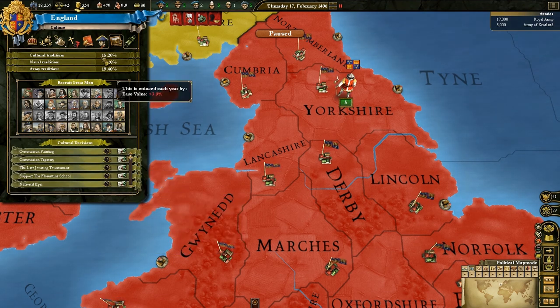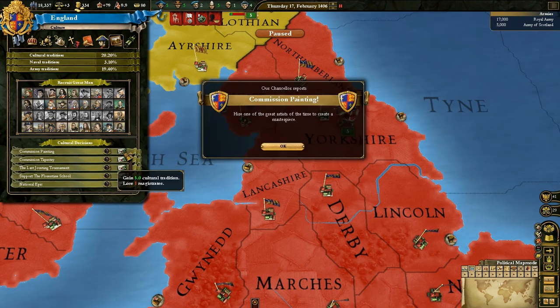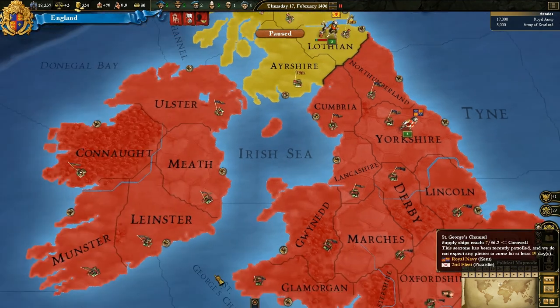Just commission five paintings, and you can see your cultural tradition go all the way up. When we reach 100 on that, we can afford some really good great men. Just clicking it five times — we're out of magistrates, and already you're up to 40 cultural tradition. Now, this does decay over time, so it won't always stay at 40 and will gradually decrease, but it's always nice to get as high cultural tradition as possible.